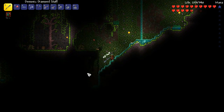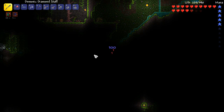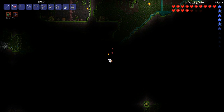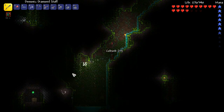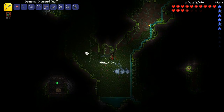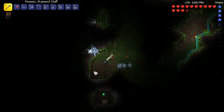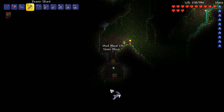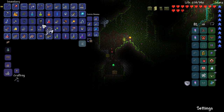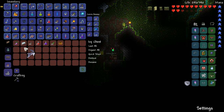I'm hoping for another life crystal, perhaps. We'll just have a little look - you never know. Jungle chest! Yes, let's definitely have a look in that. Are they iridescent blocks? Mudstone blocks. Ooh, flower boots - very nice, we can make pretty flowers wherever we go. And I am poisoned.